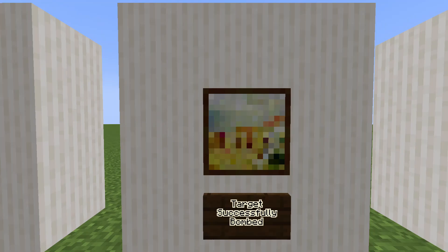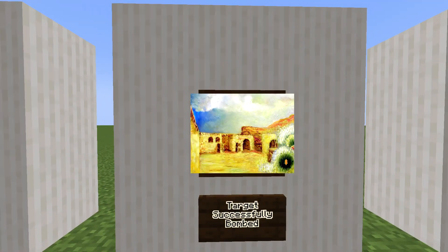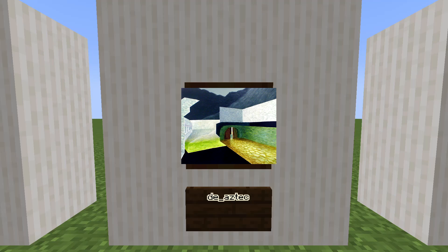The name of this next one surprised me: 'Target successfully bombed.' It's actually a painting of the famous Dust2 map from Counter-Strike. Wasteland is a painting of a view of some wastelands, and apparently there is a rabbit sitting on the window ledge. Next we have DE Aztec again — there are two paintings with the same name, because it's a free-look perspective of the map DE Aztec from Counter-Strike, but from a different perspective.